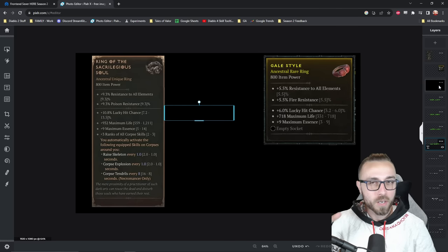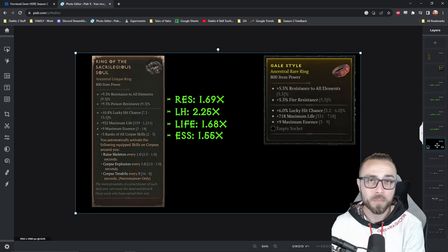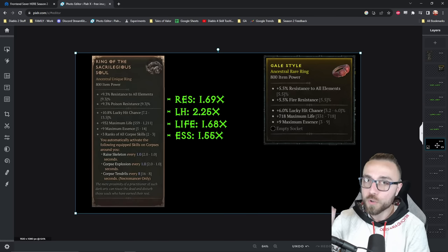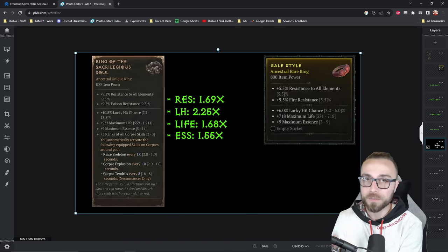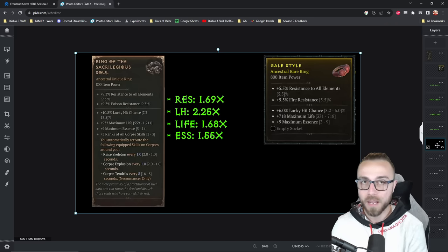Maybe that's not quite concrete enough. So let me go ahead and show you what the difference is between these stats and a base ring. The resistance rolls are 1.69 times higher than they normally are. The lucky hit roll is 2.25 — so 225% of the normal value that you would get. Life is 1.68 times as high, and the maximum essence is 1.55 times as high.